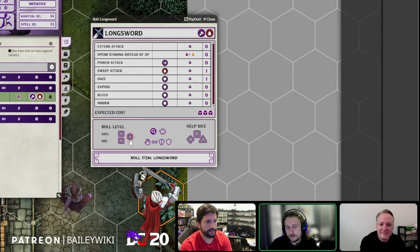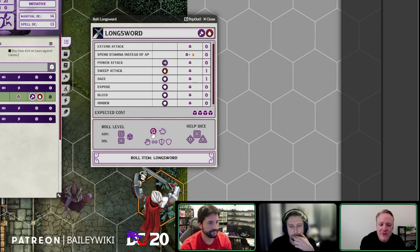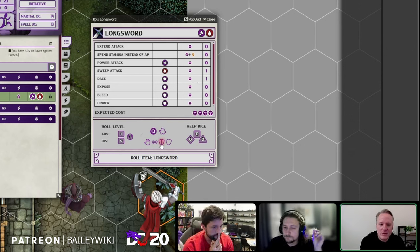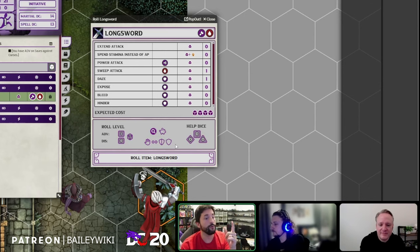If I add Bleed to the attack it goes to four action points. And I have this button right here to spend action points to gain advantage. It's laid out the same way as the advantage/disadvantage section — so your action economy is just laid out for you. You click things and see how it adds or subtracts. For example, on a heavy hit you can just click the d8 to add it.